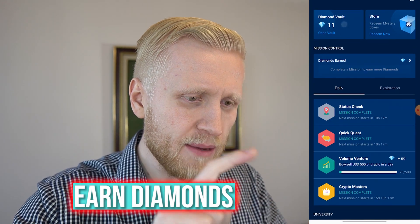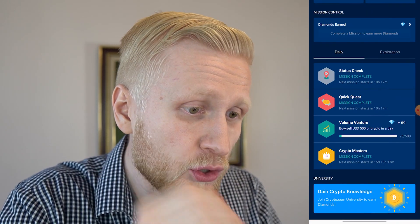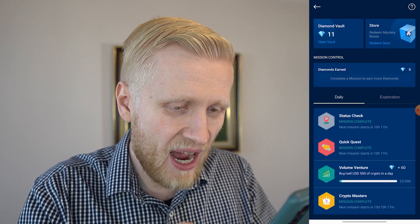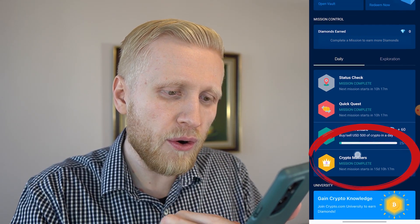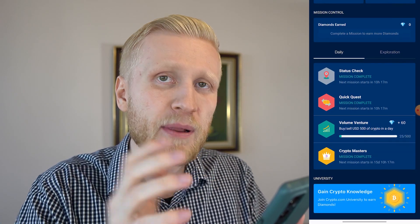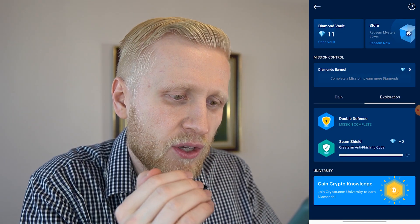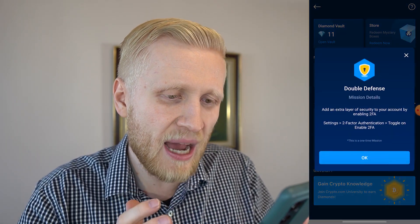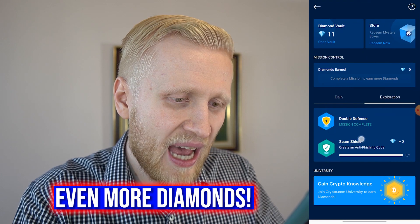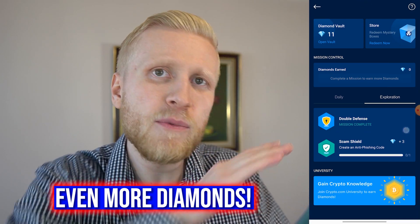You can buy food, toys for yourself or your kids, or anything you want with the money you earn here. When you come to the missions section, there are two different sections: 'Daily' and 'Exploration' — and they may add even more, so make sure you check it regularly. With these two sections you can earn diamonds. For example, you can earn diamonds by watching educational videos through Crypto Masters, or by adding account security. With 'Double Defense,' when you enable two-factor authentication, you will get diamonds for that.